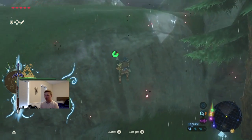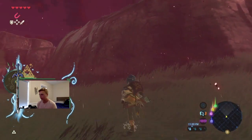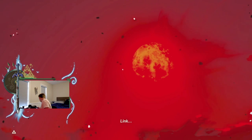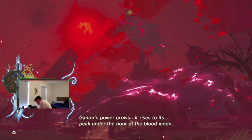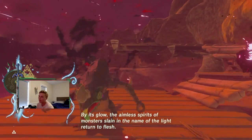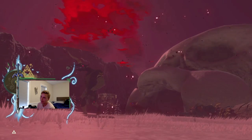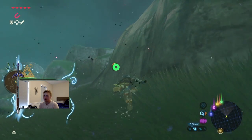Oh, is that a blood moon? On a blood moon, all the monsters that you've previously killed come back. The cutscene's gonna appear shortly. Link. Link. Be on your guard. Ganon's power grows — it rises to its peak under the hour of the blood moon. By its glow, the aimless spirits of monsters slain in the name of the light return to flesh. Please be careful.